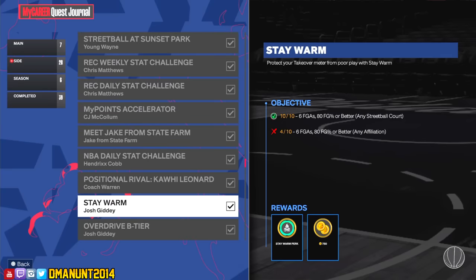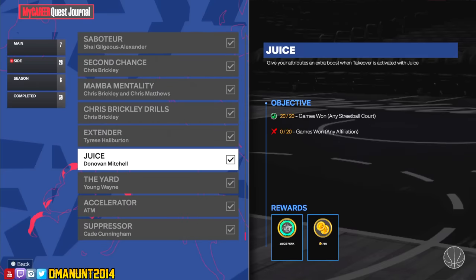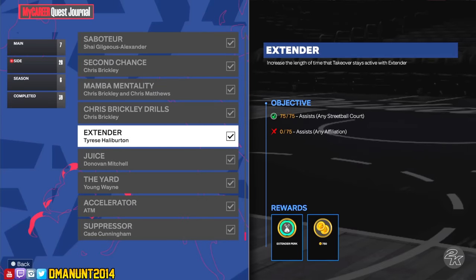For Stay Warm, most challenges give you the option to complete them at a streetball court or at the park. I recommend doing it at the streetball court because you can farm that way. What I did was go to the streetball court — since my build has a pretty high standing layup, I just stood in the paint and greened those standing layup shots six times a game. You'd have to do this 10 times total. If you don't have a slasher build and have a shooter, you can call for a pick and roll and shoot the three, since defenders go under the screen every time, or just farm corner threes by running to the corner on a fast break.